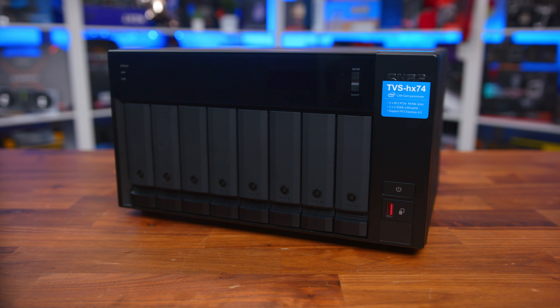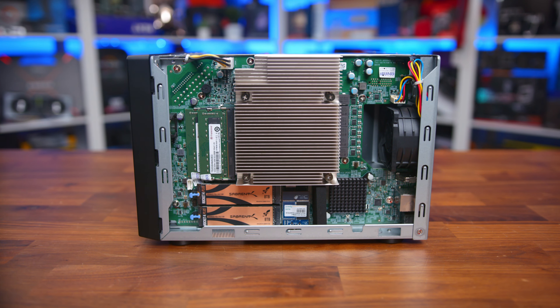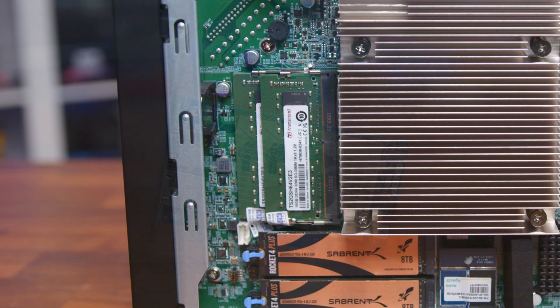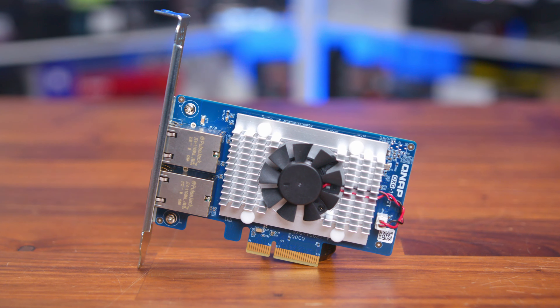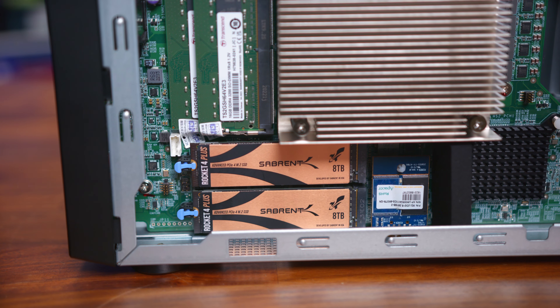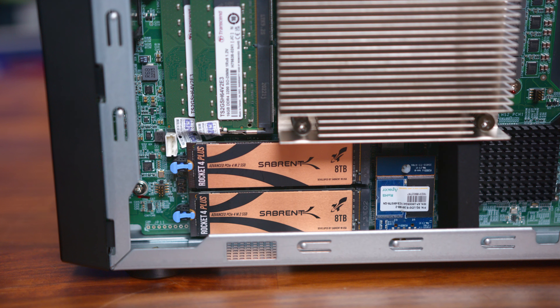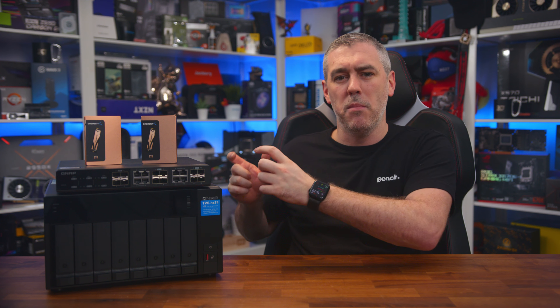Moving over to the NAS, QNAP came through with the TVS-H874 8-bay NAS. At the very centre of it, it is complete overkill for what we need, with an i5-12400 6-core 12-thread processor and 32GB of DDR4 memory. But the reason we went with this particular model comes down to the expandability — that a 10GB network card could be added in so we don't lose any performance across the network. And the fact that while this NAS has two slots for NVMe drives, it's not just for SSD caching like other NAS-based systems out there; we can actually utilise them in their very own separate pool. We got built in with the two Sabrent drives, put the 10GB expansion card in, which was a bit daunting at first as you actually have to remove the 250-watt power supply to be able to install it, though once we'd figured that out it was relatively easy.